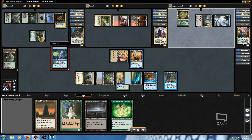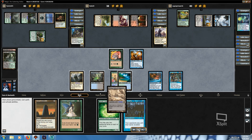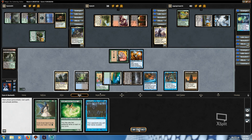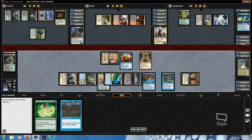An opponent plays Ponder and pays for Rhystic Study, which is nice — he can't put a storage counter on his land now. I draw Telepathy, which is not a bad pickup. Again I made a mistake: I could have done all of this at instant speed. I should have just passed representing interaction and then cast Damia at end of his turn. I mean, everybody's tapped out so it's not entirely unreasonable, but I definitely should have done it at instant speed.